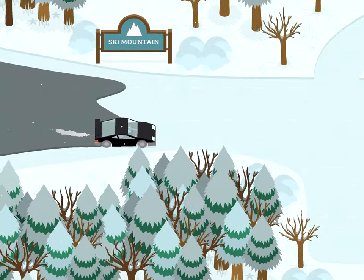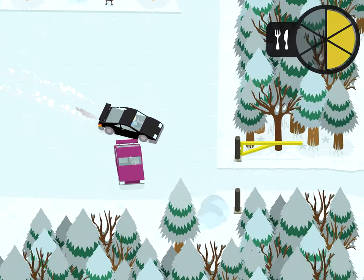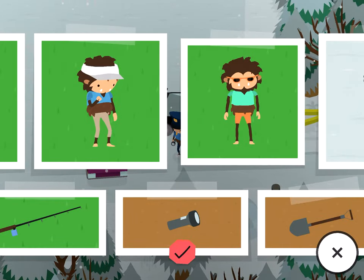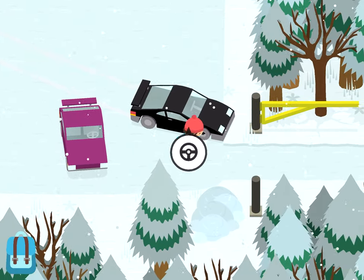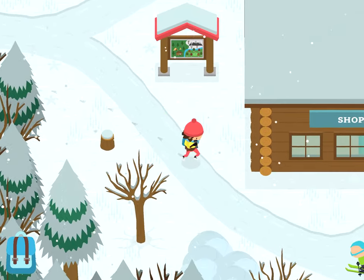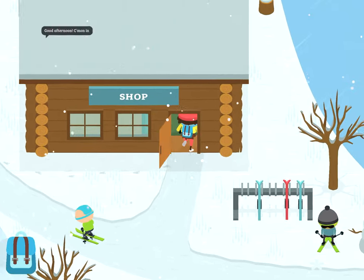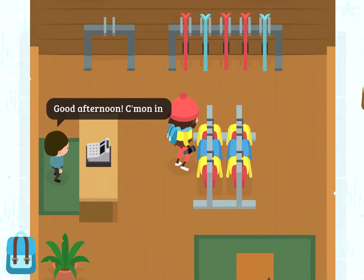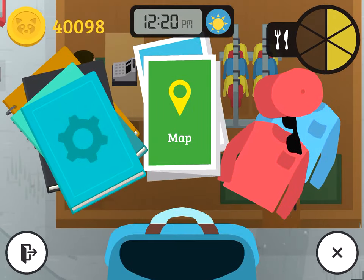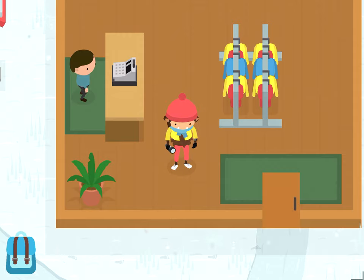Okay, so the disguise of the day is the skier disguise. It looks like this. And it's the only disguise with a white background. It's obtainable here in the shop by this rack. Thank you for watching this Sneaky Sasquatch Tips and Tricks video. Make sure to like and subscribe!